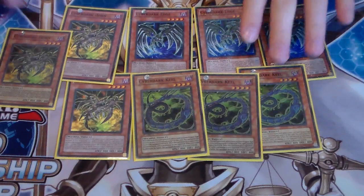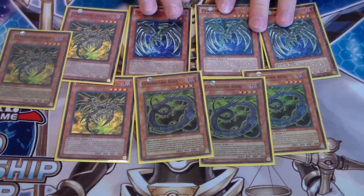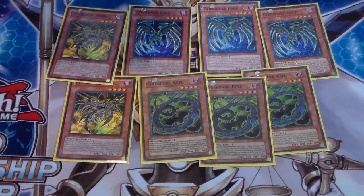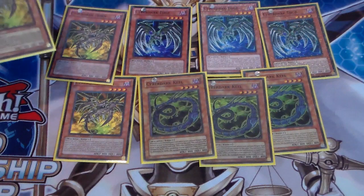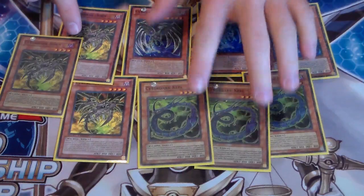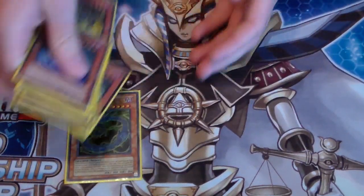I'm very excited to play this deck, it's really fun. You run three of each - Edge pretty much can have his attack boosted, Keel can inflict some damage, and Horn does piercing. During the battle between the attacking card and a defense position monster whose defense is lower than the attack of this card, inflict the difference as battle damage to your opponent. So the best two are Edge and Horn, Keel is third. You all want to run them.